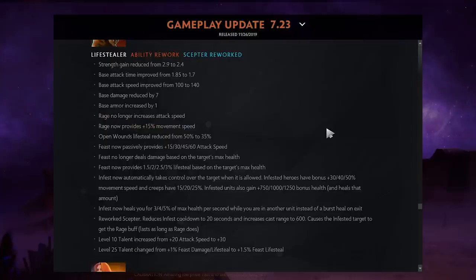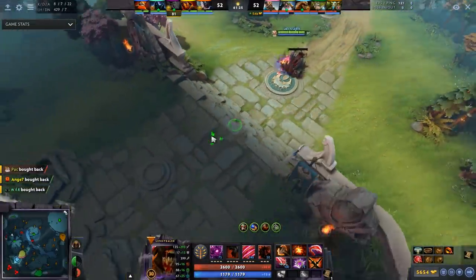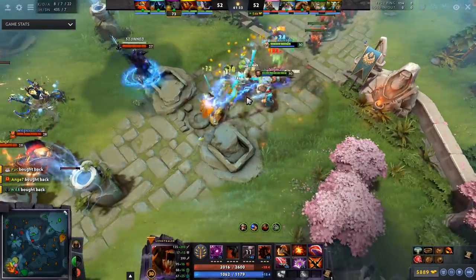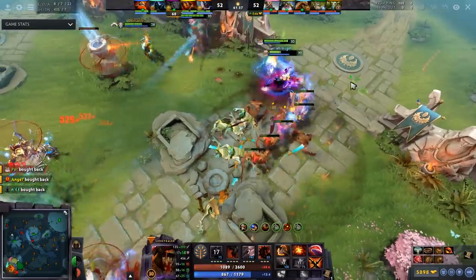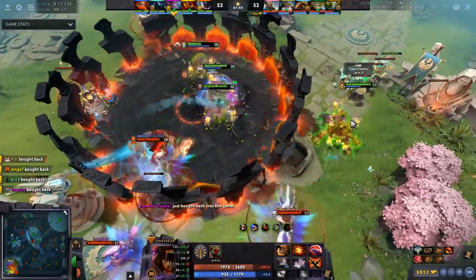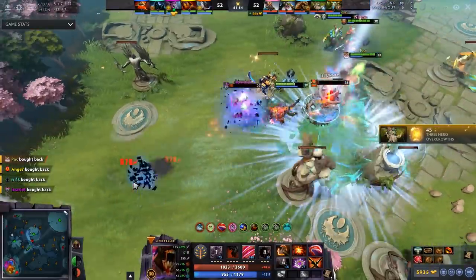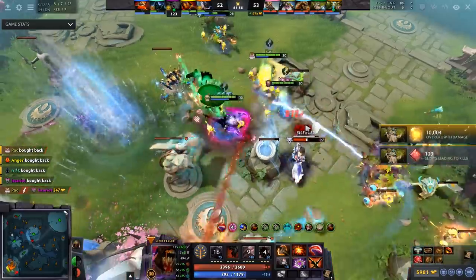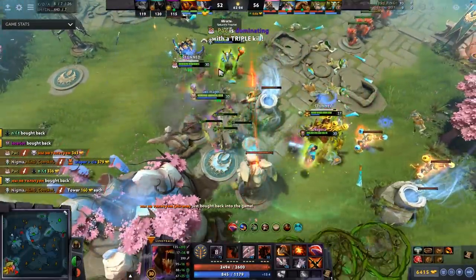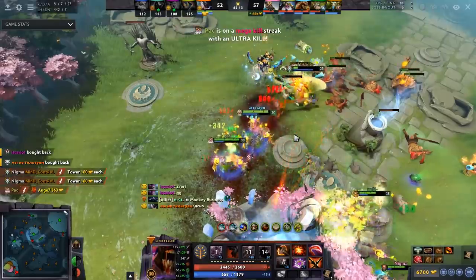Lifestealer: Rage no longer gives attack speed — it gives 15 movement speed instead. Open Wounds lifesteal was reduced. However, Feast now passively provides 15/30/45/60 attack speed, so you'll definitely be maxing Feast. Feast no longer deals damage based on max health but provides 1.5 to 3% lifesteal based on target's max health. His base attack speed was also buffed from 100 to 140. Overall Lifestealer does less damage but has significantly more attack speed — more of a DPS hero now.